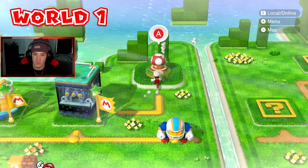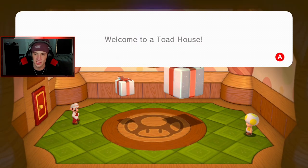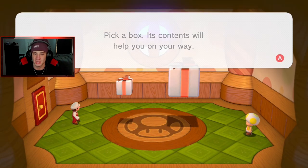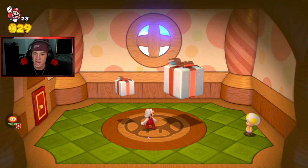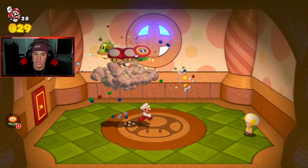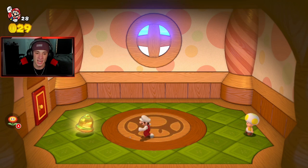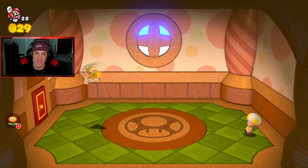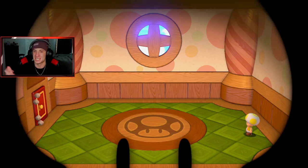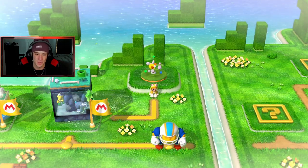I want to go to the Toad House to show that off — I believe we just get an item. I want a cat suit, as you guys know, the cat suit's the best. Welcome to Toad House, pick a box. Obviously I want the big one but I feel like they're trying to trick me, so I'll go for the small one. Yes sir! Cat suit — I'll put the fire flower away.